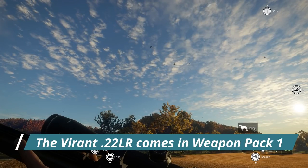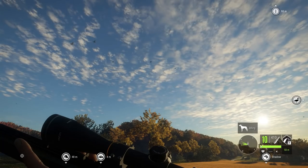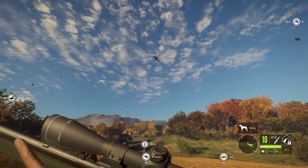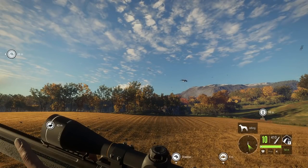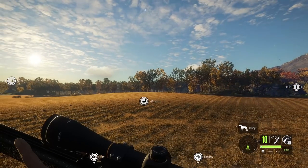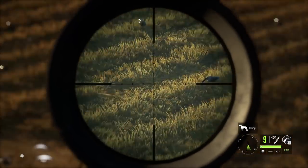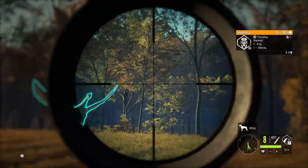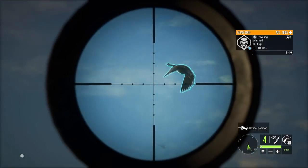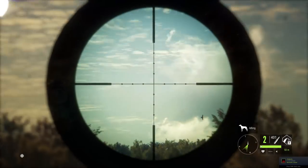Now we have the Vyrant 22LR. The big difference right out of the gate is that it does have 10 shots. Both of them zero in at 50, 100, and 150 meters. Generally when I am goose hunting I use the shotgun until I can no longer use it — until they're out of range — and then I will pull for the 22. But since we're showcasing both of these we're not going to worry about the shotgun right now. Just the fact that I have 10 shots and I don't have to reload makes a world of difference.